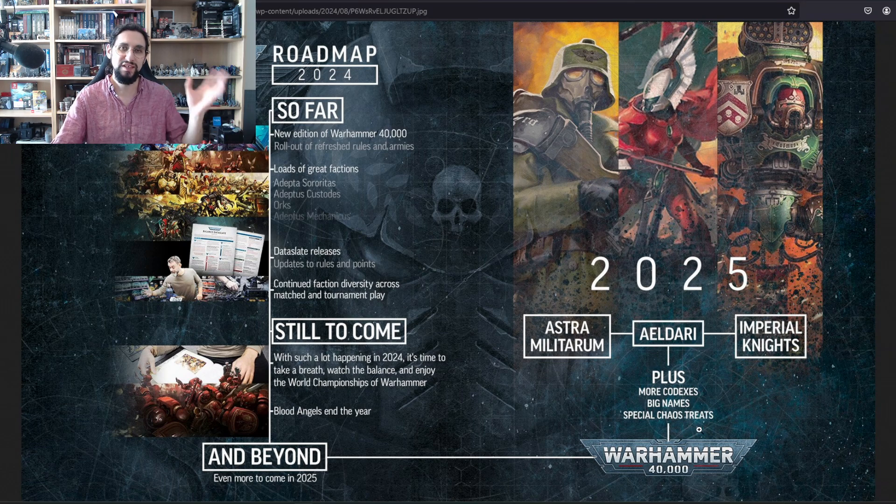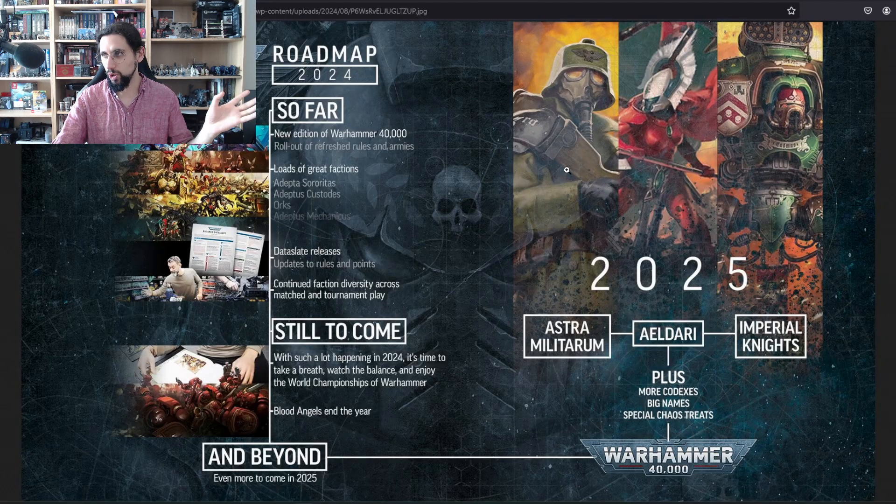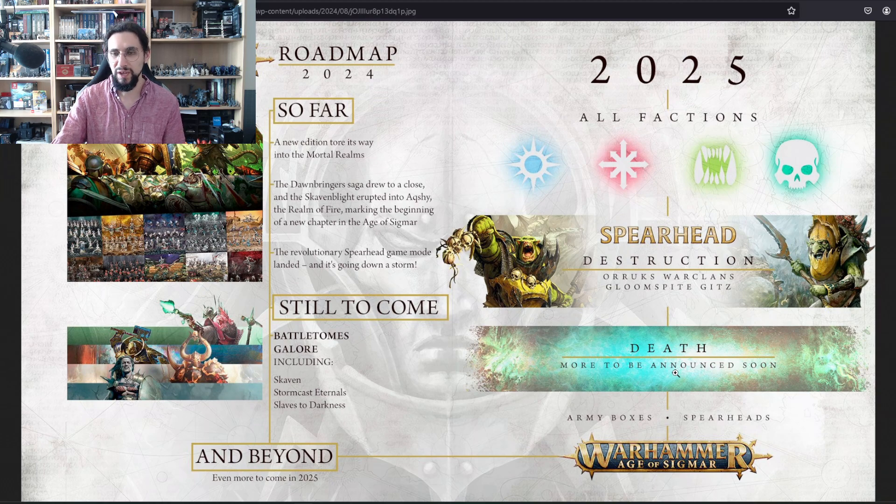Big names will be interesting. Special chaos trees is probably going to be Emperor's Children. Age of Sigmar roadmap — still to come: battle tomes galore, Skaven, Stormcasts — not really a surprise. Slaves to Darkness — really looking forward to that one. Beyond that: Army Boxes, Spearheads of course. Deathwatch is probably going to be the December release — the big box that happens every year. This time it's going to be Death apparently. I kind of have the feeling it's going to be a new faction.